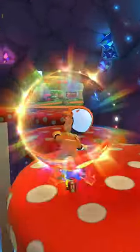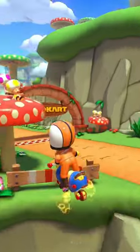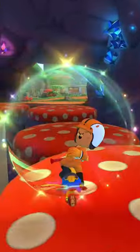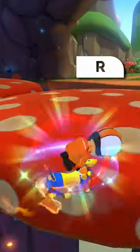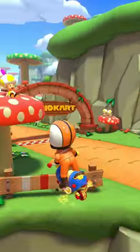To make the gap jump easier, do a super bounce to skip the last mushroom, giving you much more space for the gap jump. Here's how to do the super bounce: after you trick on the second green mushroom, input a left drift before landing and keep holding left. Release a mini turbo before landing and trick. This way you can align perfectly for the gap jump every time.